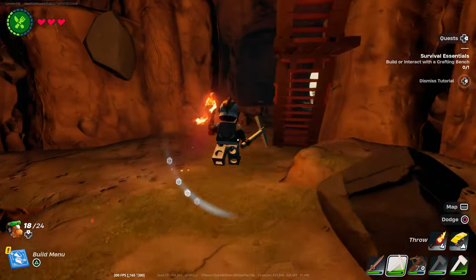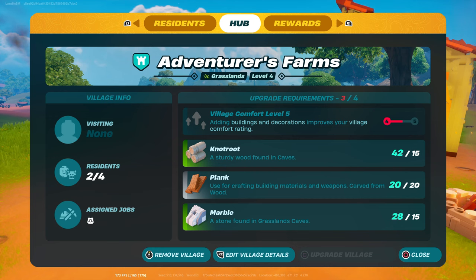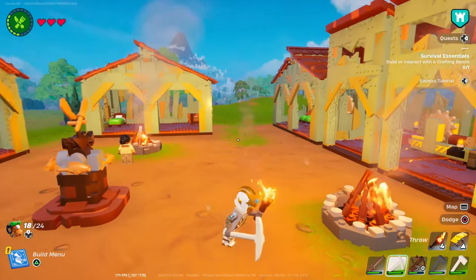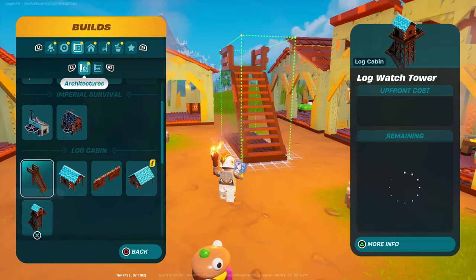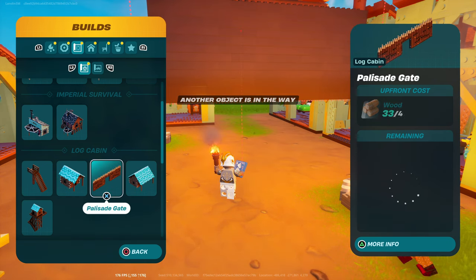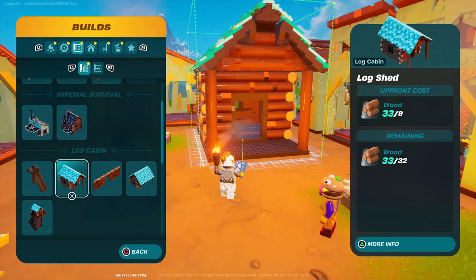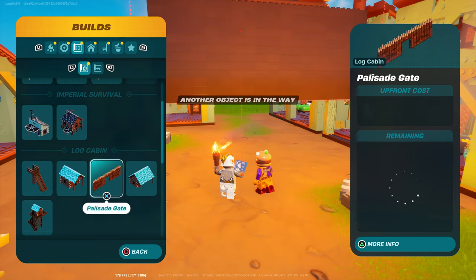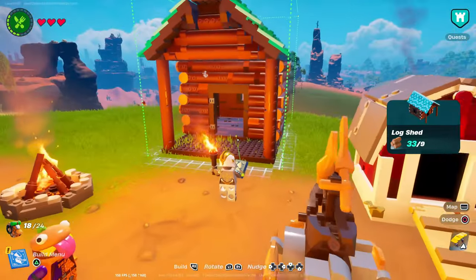All right, that's enough. I think we have everything to upgrade the village. Oh, we have to build something. How much wood do we got? I think we can make a log cabin or log shed or something. Okay, we don't have enough to make the log cabin but we can make this log shed. We'll put it right there.